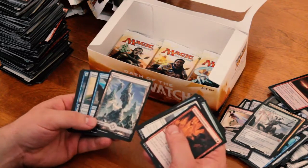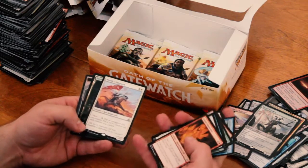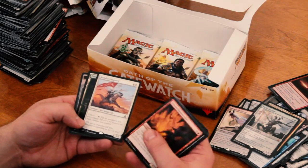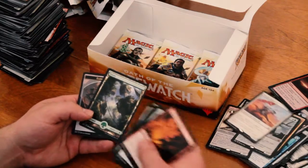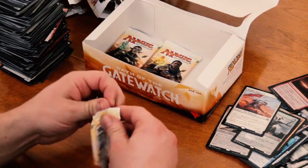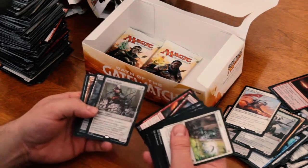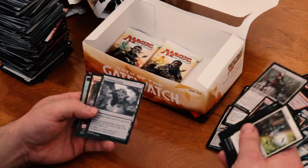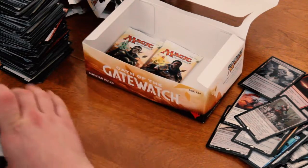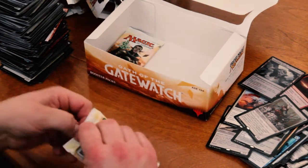Another art for Wastes there. Mundus Vanguard — it's a 3/3 for 5 with cohort. Tap an untapped ally you control: put a +1/+1 counter on each creature you control. Pretty good for an ally deck. Down to the last three packs here in the booster box. And another Sifter of Skulls. And we got a Foil Crumbling Vestige. Not the greatest pack, but maybe these last two will make up for it.